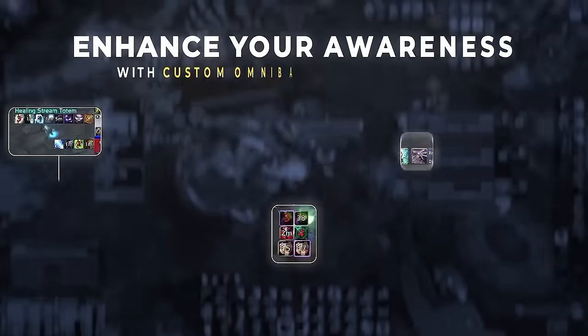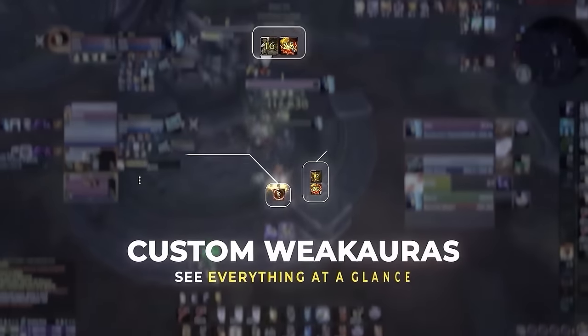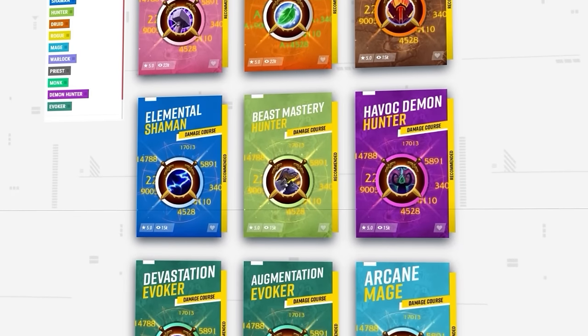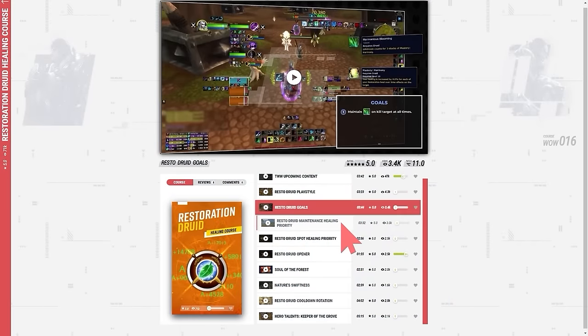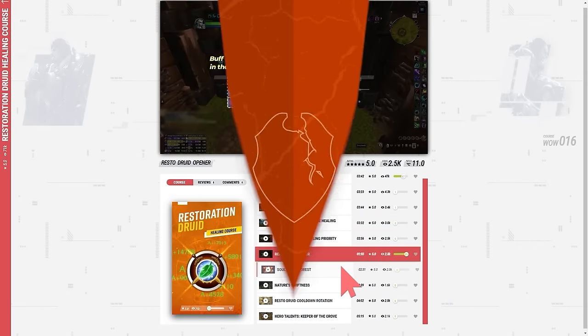And now, with custom updates to all of our profiles, giving you a ridiculous head start in the new expansion. And speaking of getting ahead, we've also launched a brand new website at skill-capped.com, rolling out fresh courses for every class in the game, which guide you step-by-step through everything you need to immediately start climbing.